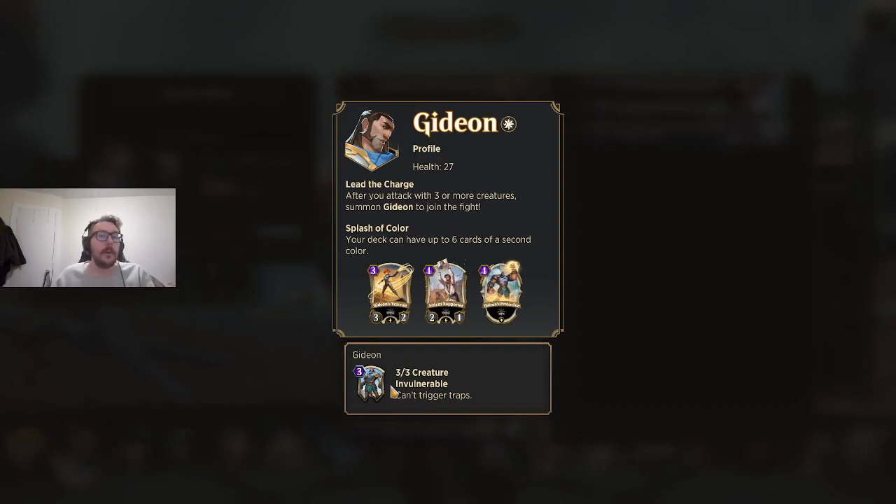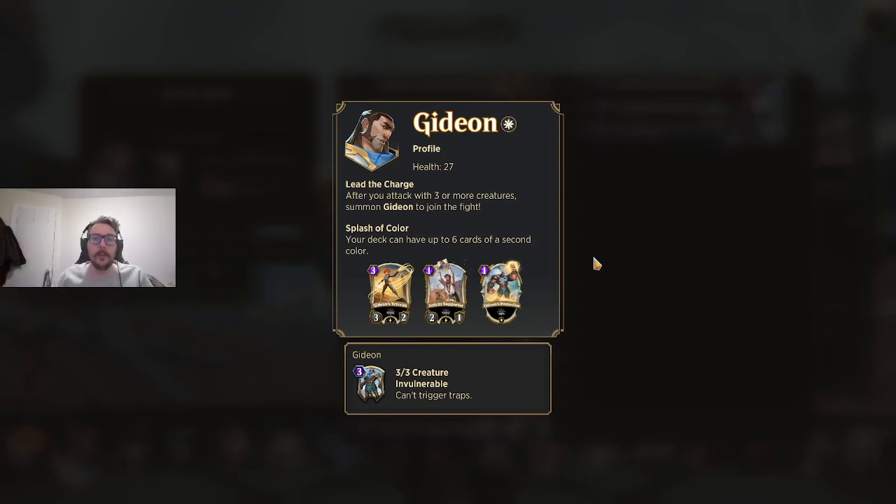For those of you who don't know — if you have a full board of five creatures, you still get Gideon. Same with Guenwyvar for Drizzt — it counts as a sixth creature, which can be incredibly powerful. Your opponent can only play five creatures if they're not playing the same planeswalker. So you're essentially getting an absolute free, continual attacker even if your whole board is full. That means you want to have cheap creatures you're playing out on turn one.